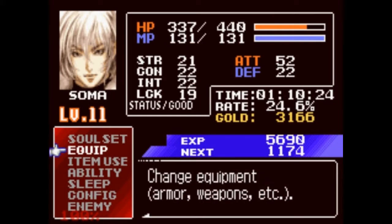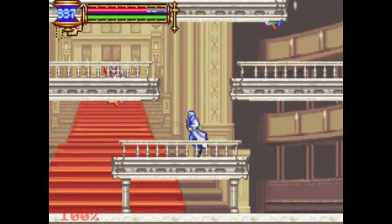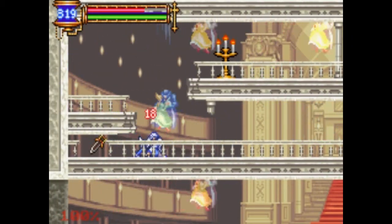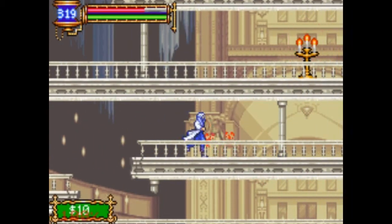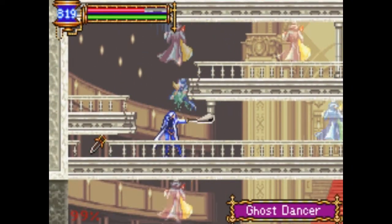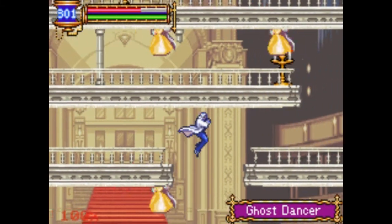Anyway, Ghost Dancer. Look, our first yellow soul, I think. It just increases our luck by a little bit. I think I do get a better yellow soul than this — there are better ones. Once we get a special item that allows us to slide, we'll be able to get that. But I'm not sure if that's any better than the katana — probably isn't. We'll get it anyway just for selling.